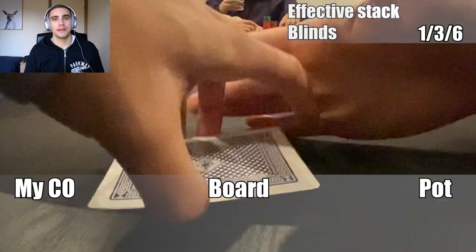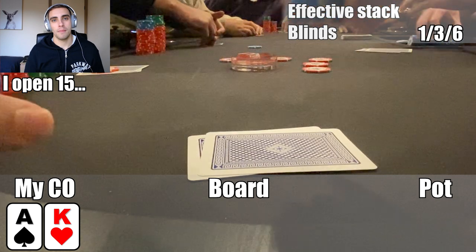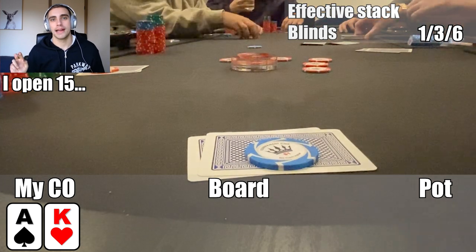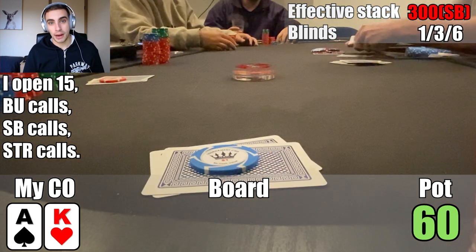First hand, I'm in the cutoff with Ace King offsuit. I go ahead and raise it up to 15, then get a call from Mark on the button, Leon in the small blind, and Aaron in the straddle. So we go four ways to a flop of Queen, 9-7 rainbow.